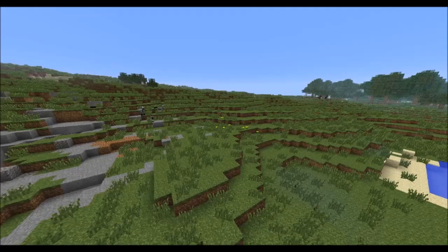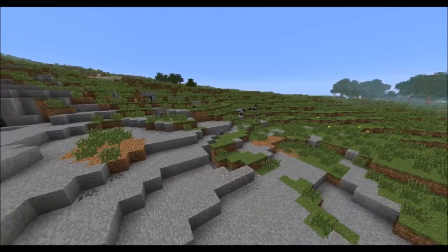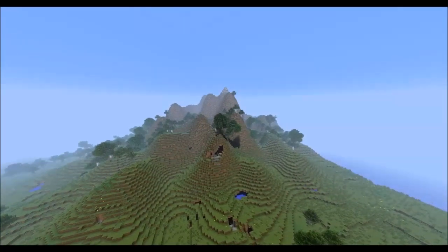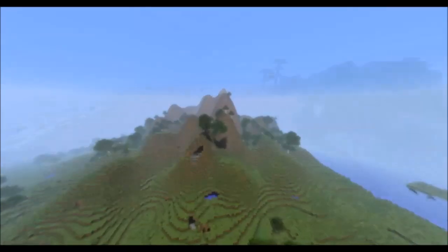So you have lovely slopes, you have better placement of structures, and you have more realistic placement of biomes based on humidity and temperature. That is a pretty big deal, I guess you could say.